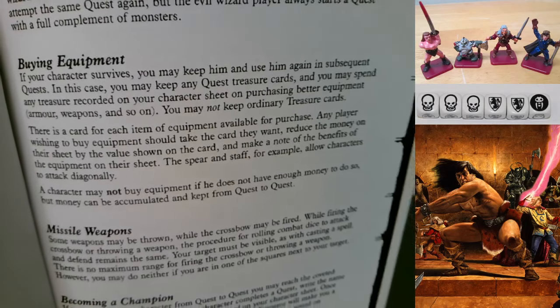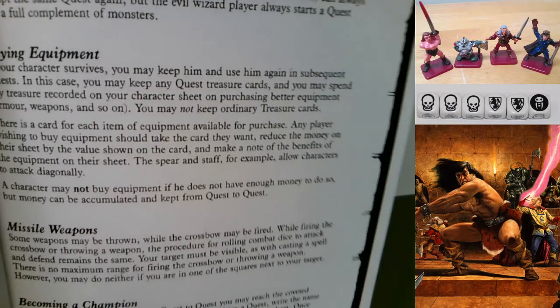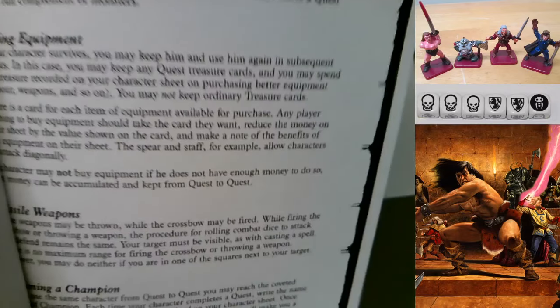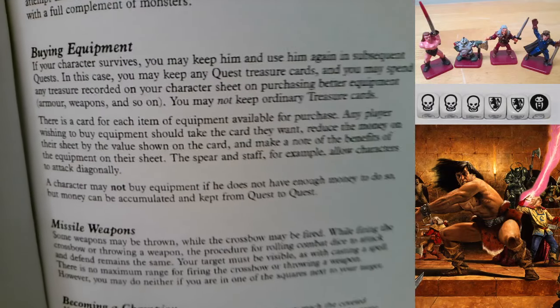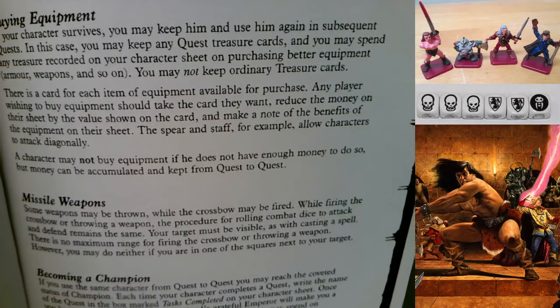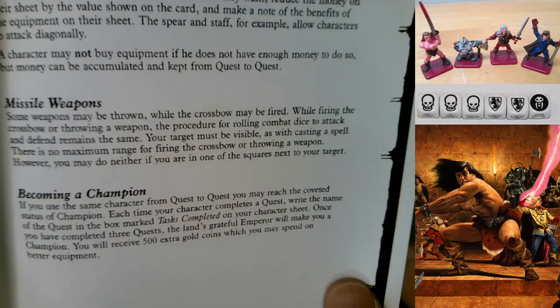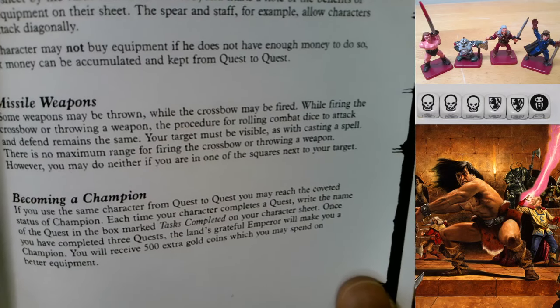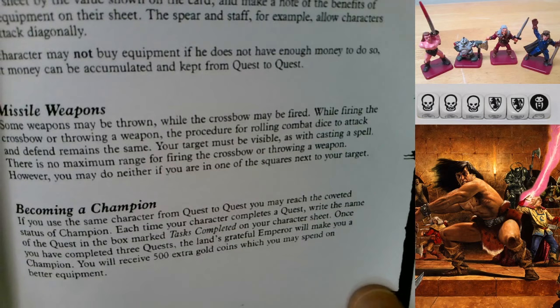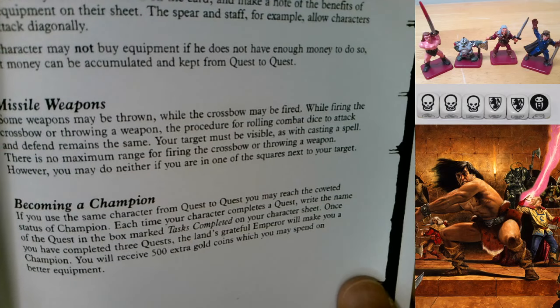Money can be accumulated and kept from quest to quest. Missile Weapons: the spear and the staff allow characters to attack diagonally. Some weapons may be thrown; the crossbow may be fired. When firing or throwing, the procedure for rolling combat dice remains the same, and your target must be visible - as with casting a spell. There's no maximum range for the crossbow or thrown weapons, however you may do neither if you're in a square next to your target.